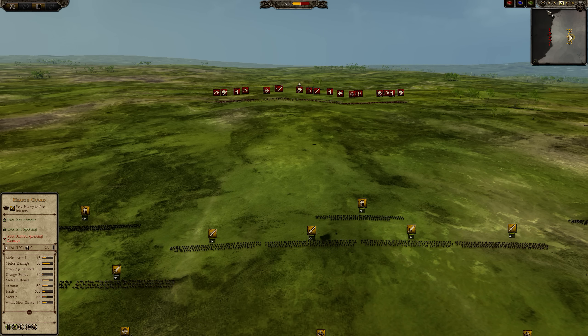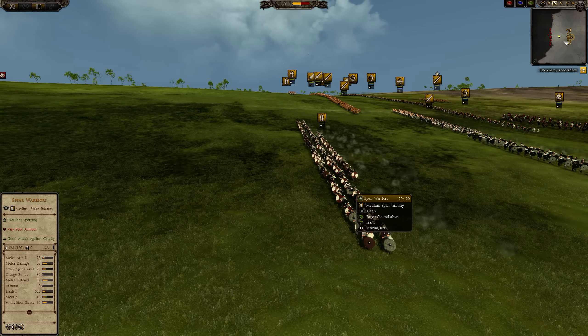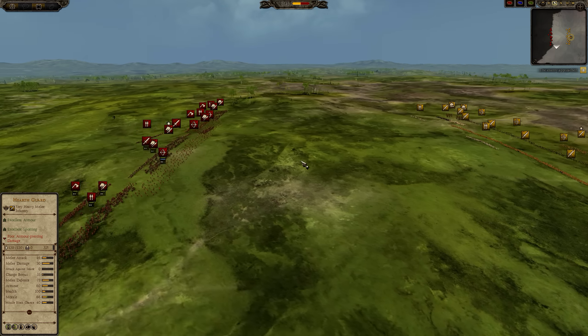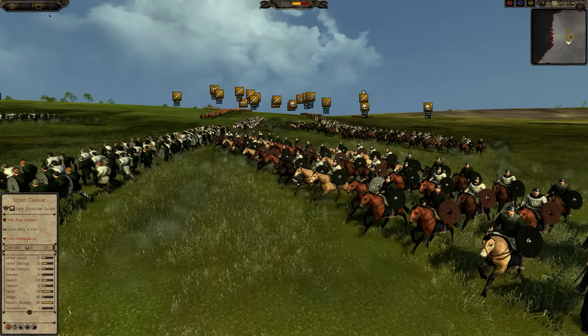This is the third battle between Clulean of Agurtha and Master Bean in the Agony 1v1 Championship. We have Westphalia coming up against the Lombards, which is an interesting matchup — they share some similarities and some differences.